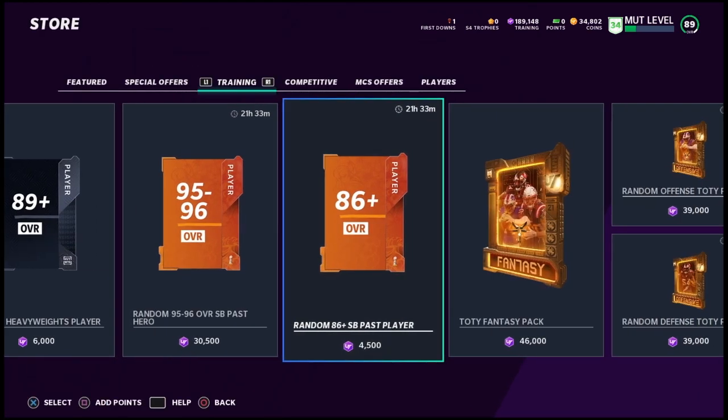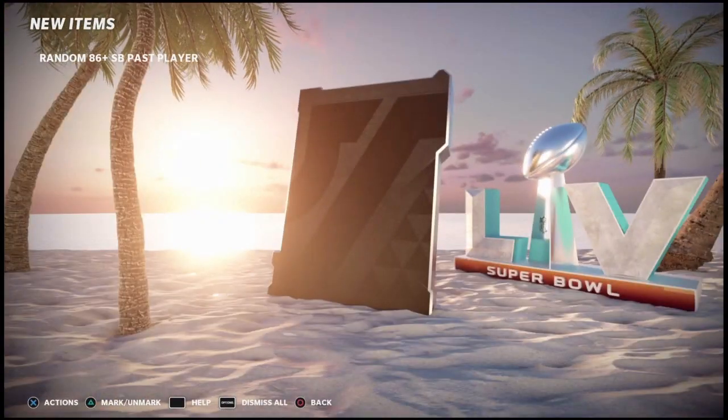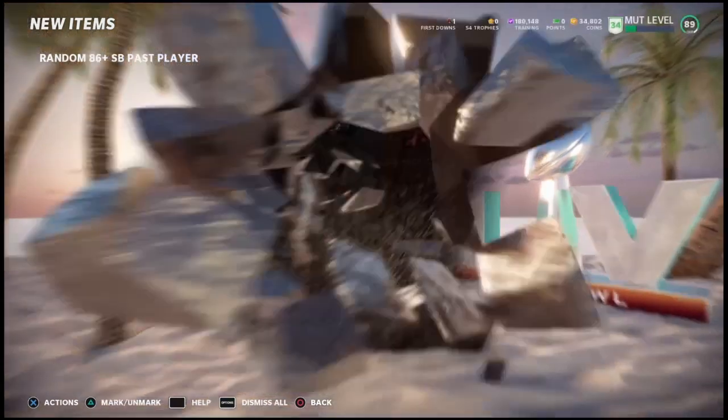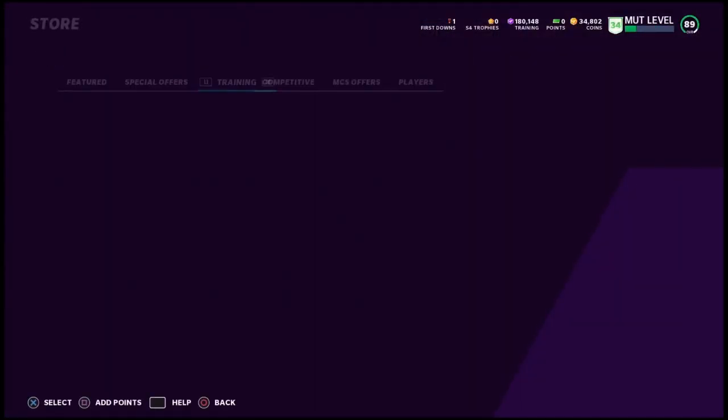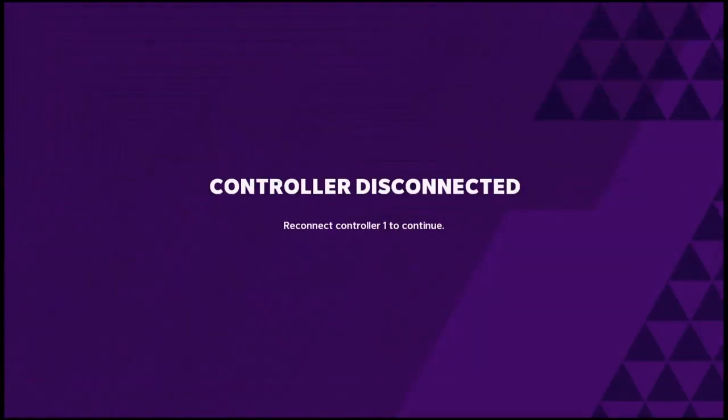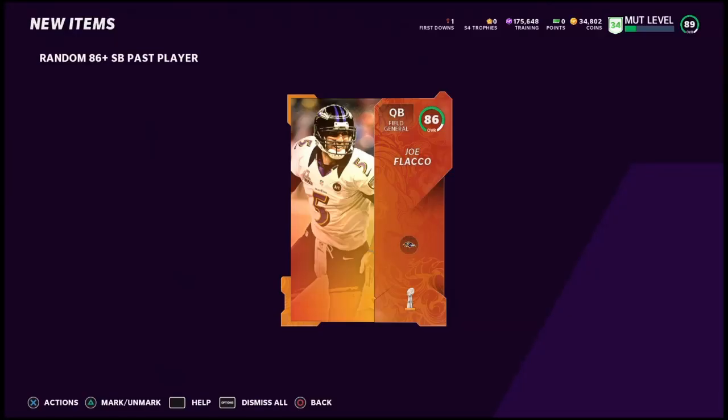We're getting started here with the 86-plus packs, hopefully we can get a big pull. I haven't shown a big pull in uploads yet - I've only pulled a 95 so far and I've done like five or six hundred thousand training. As we all know, we got our free 95-96 Super Bowl player. My controller's dying here, better plug that in - I might have to cut that out. Joe Flacco there again, seems like the 86s are popping out a lot more than they used to.